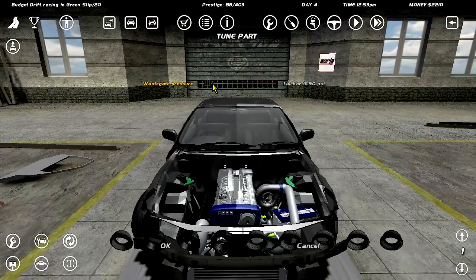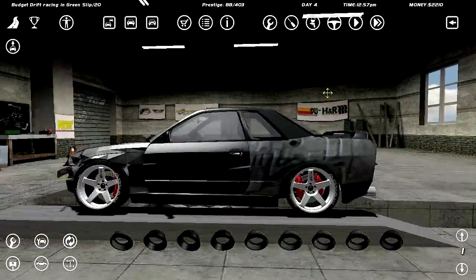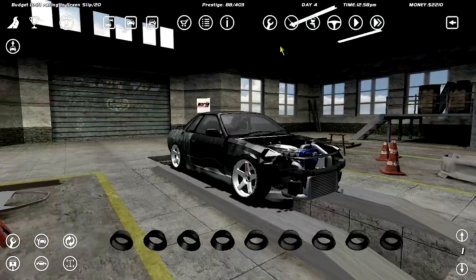I'm going to lower it to the lowest possible wastegate pressure — one bar. That's still a lot, but okay. I was worried about what the fuck was wrong with the rear end. Let's go out and try and drift this. Let's just try and drift this thing.